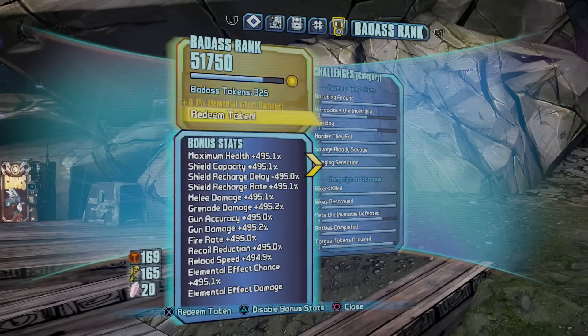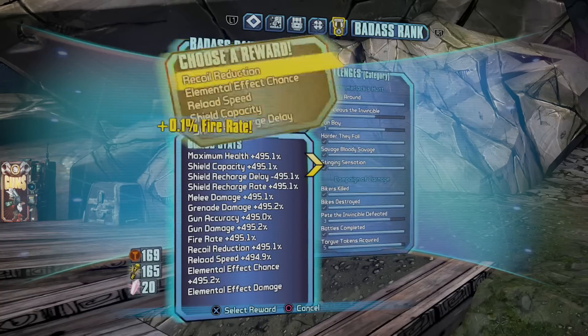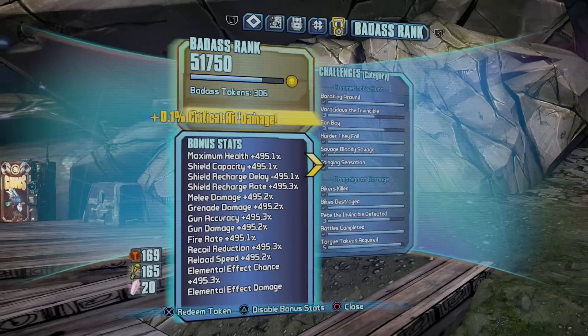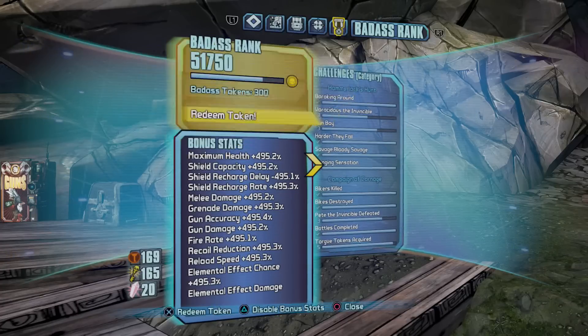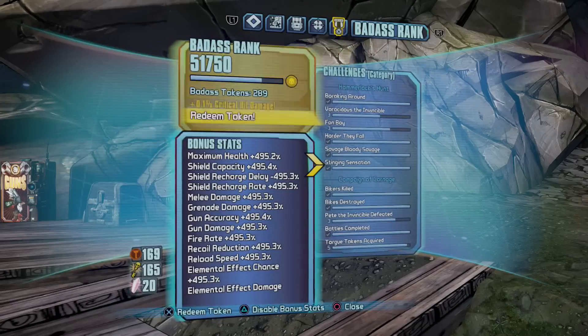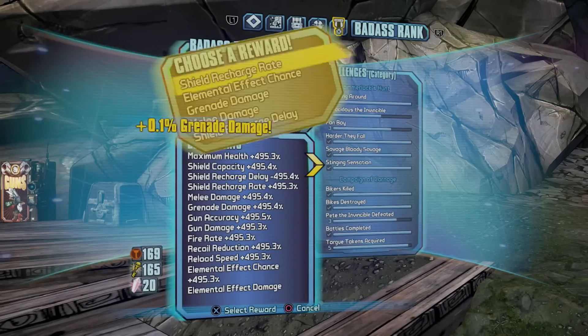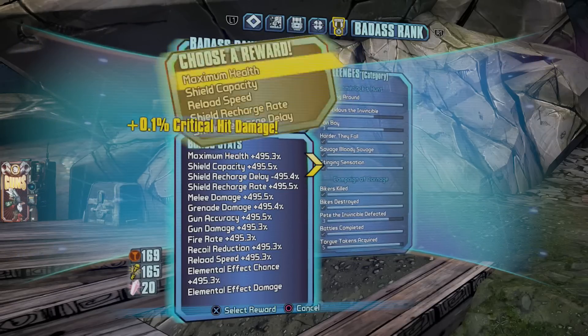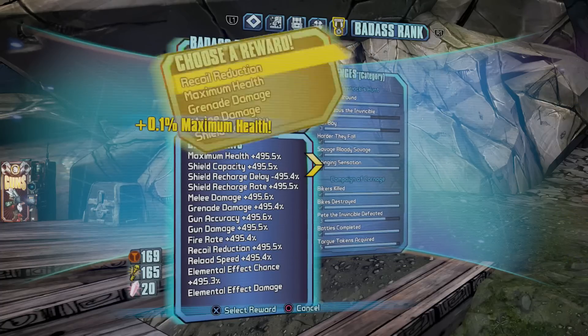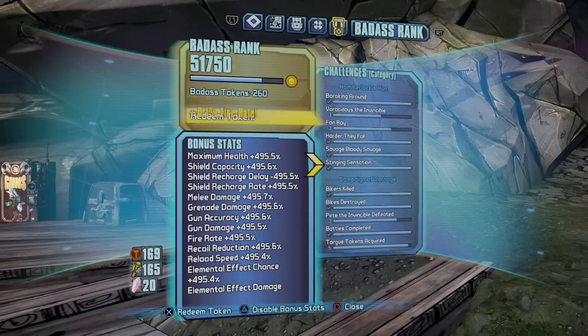Otherwise, if you did this again without spending them, it would just show that you had 361 tokens — you'd lose the extras. So you have to do this every time. As you can see, I've done this quite a few times. It doesn't increase your BA rank, it just gives you higher percentages.